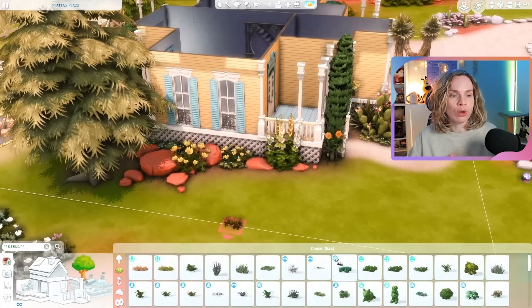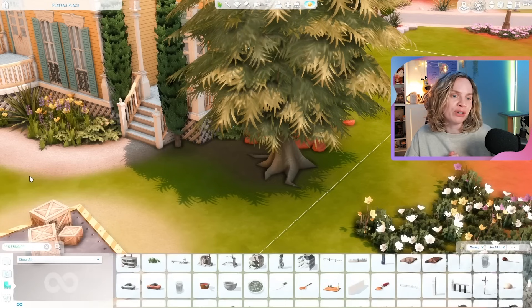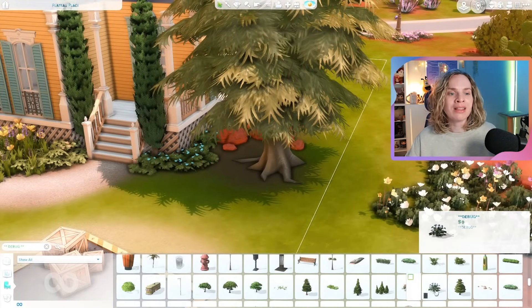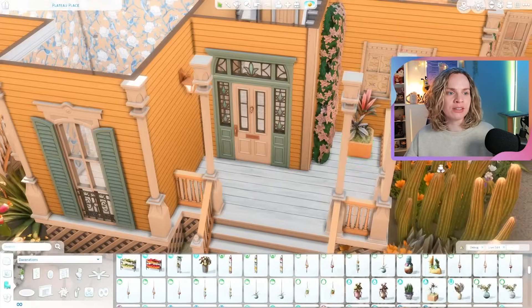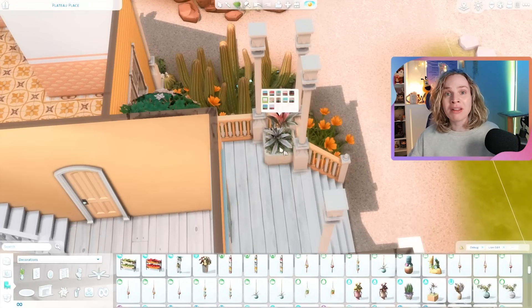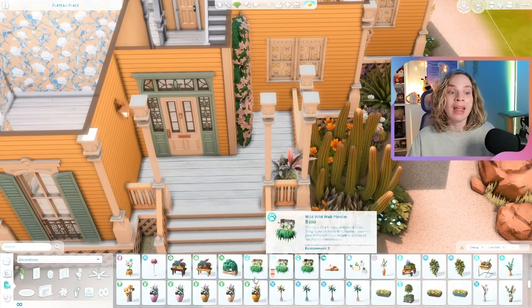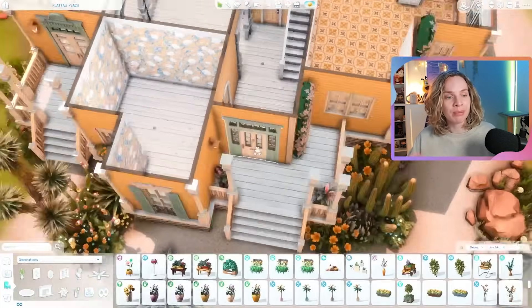She's a loner and she doesn't really want to draw attention to herself. Building a rocket ship in your backyard would definitely draw attention, but where it wouldn't necessarily draw attention is in Strangerville, because things are a little bit weird there anyway. So I felt like it makes sense for her to move here, build her rocket ship, work on her science aspirations, and all those things.